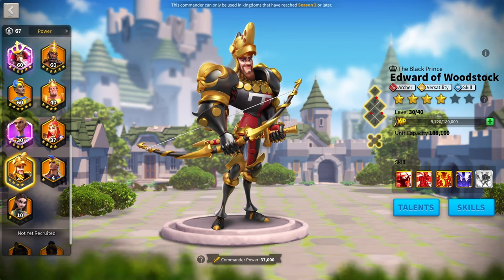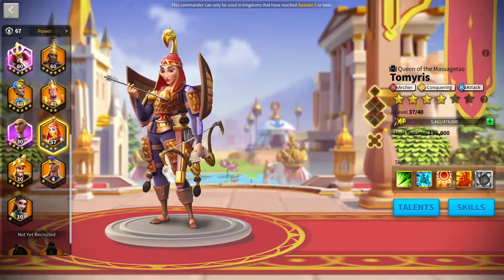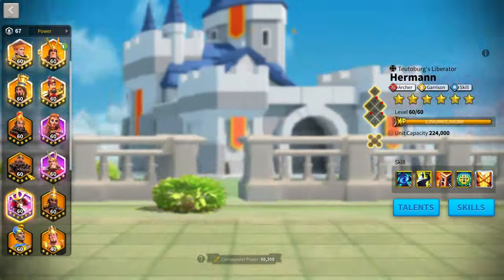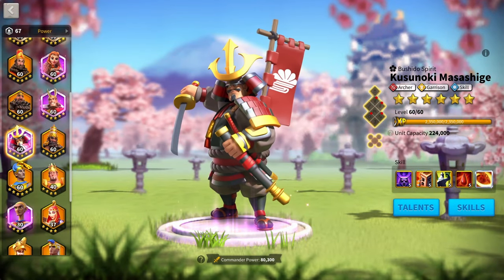Now that you've made it past KVK 1 and you're moving into Season 2, you get access to two new commanders: Edward of Woodstock and Tamiris. Both those commanders are completely useless for a free-to-play low spender — don't even invest in them. Continue running the same march as you ran in KVK 1: Hermann with Kusunoki, or YSG with Hermann or Kusunoki, depending on where your investments went.